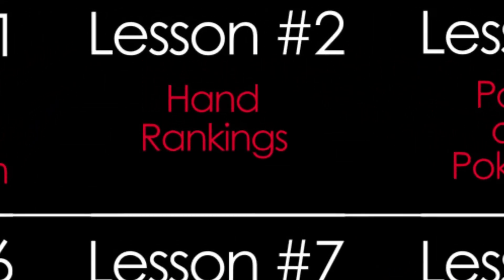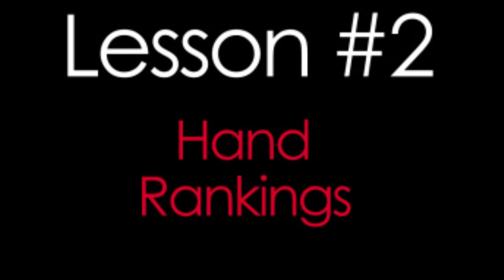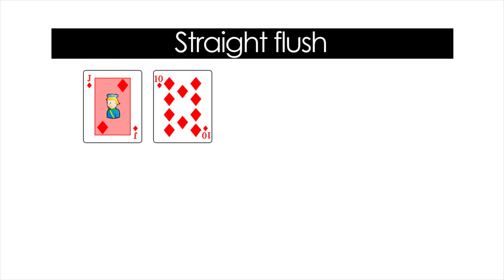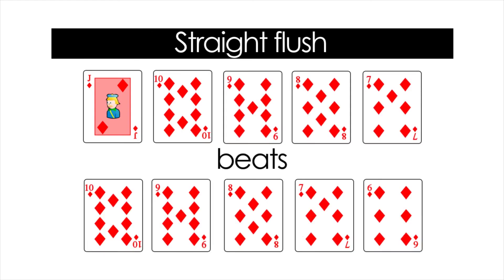In the second lesson you will learn the hand rankings, so that you know that holding a full house is good and having a high card not so much. And lastly we have the best possible hand, which is a straight flush — a hand that contains 5 cards in sequence, all of the same suit.